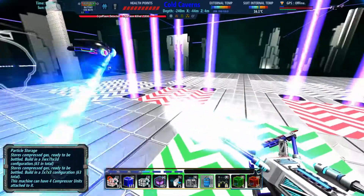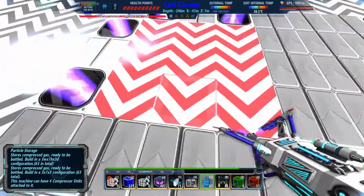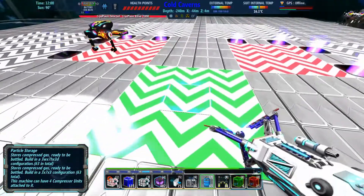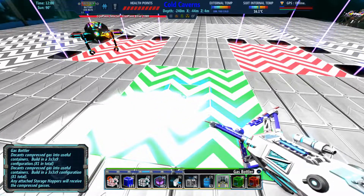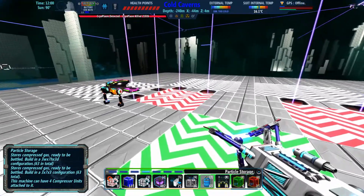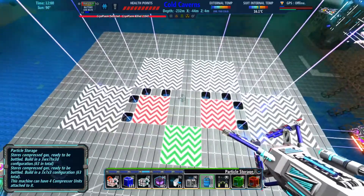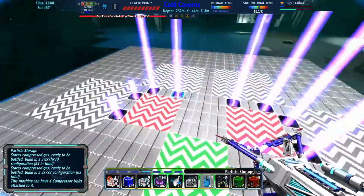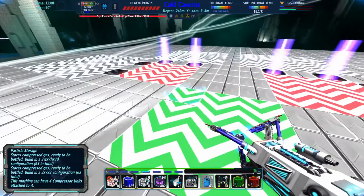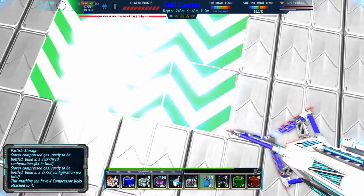This is a compressor, and one compressor can handle four filters. Mirrored on the other side, and this is the storage. The storage can handle four compressors. So if we were to max this out, this would all be mirrored on the other side. We're not worried about maxing it out just yet.